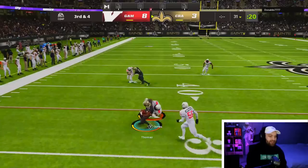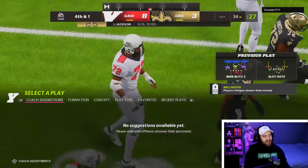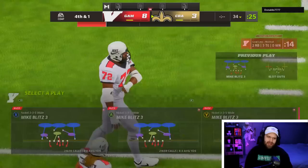Third and forward, blitzing with Ed Too Tall in the flat, and he's going to throw it right at Ed. Did he get the first? That one's just Madden being Madden. At least he stopped him before the fourth. Ed Too Tall with another tackle — I think he has a couple tackles now.